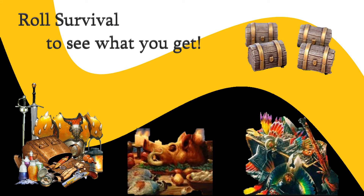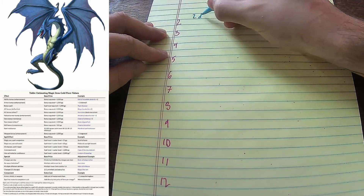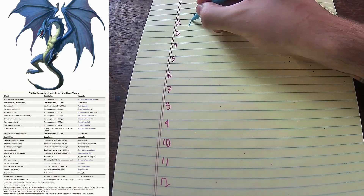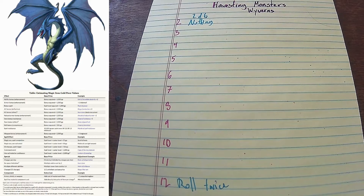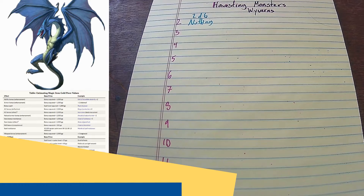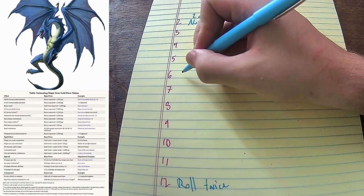Let's get into it. As you can see, like the Phoenix, I have a 2-6 chart, and this goes all the way up to 12. So there's going to be lots of things. First things first, we have nothing at number two, and then we have roll twice at number 12. I want to remind all my viewers that just because I have this list doesn't mean you don't have to have your creature always drop something — you could always harvest some amount of meat or hide from a creature like this. I would say meat more than hide. Speaking of meats, we're going to put meat at number five.